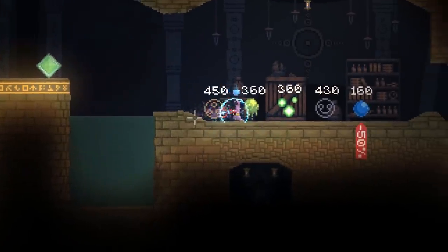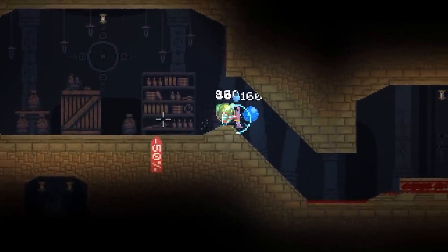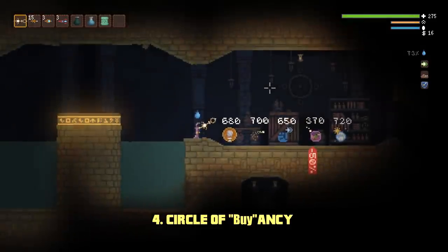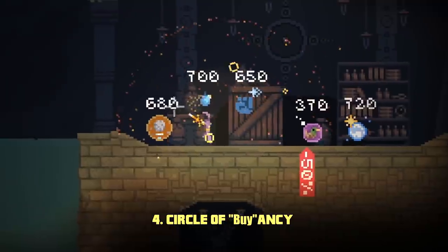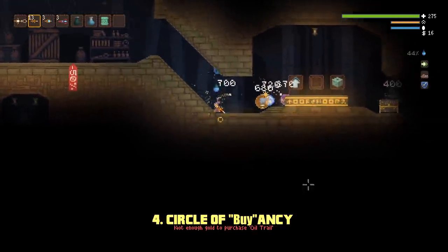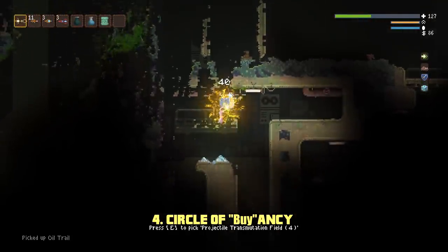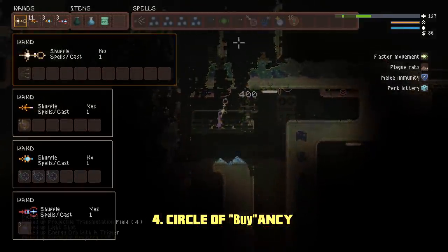In the first tips video, I showed how a tentacle can be used to steal other spells from holy mountains. Well, the Circle of Buoyancy spell can be used in a similar fashion, though it is admittedly a little bit tricky to use. Eventually, once you manage to move the spells out of the holy mountain, you may pick them up free of charge.